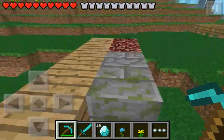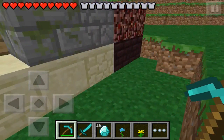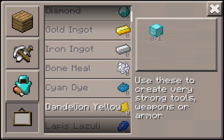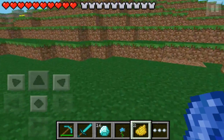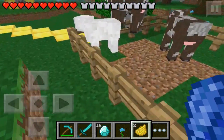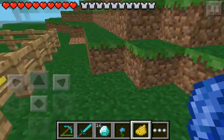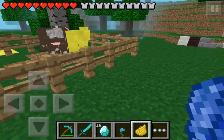The next feature on my list is that sheep can now be colored with dyes — this is really really awesome. So we're going to make some dye real quick, this yellow one. Go to the sheep, and what you need to do is not just tap it — you need to tap and hold the sheep for it to be dyed, otherwise you'll just end up hitting the sheep and hurting it. There we go, it looks really really awesome. You can have a multicolored sheep farm now, which is really really cool.